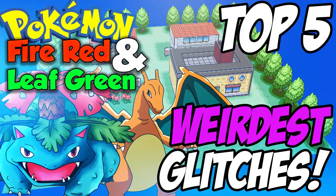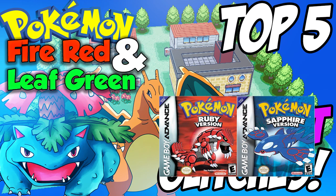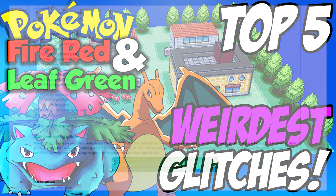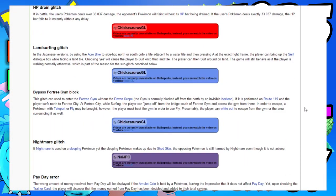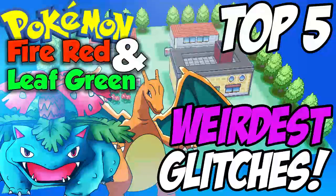As a fair disclaimer, this game, due to its vast similarity to Ruby and Sapphire — being that they were both made on the same engine — does have a lot of its older glitches from Ruby and Sapphire fixed. So out of the 10 or so total glitches I know of within FireRed and LeafGreen, these are only the top 5 in my opinion. Without any further ado, let's get into it.